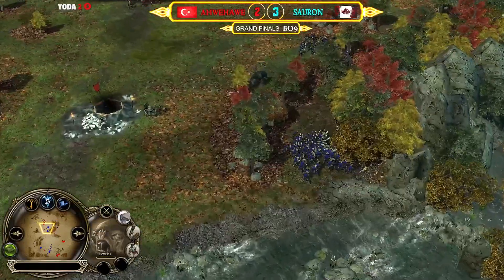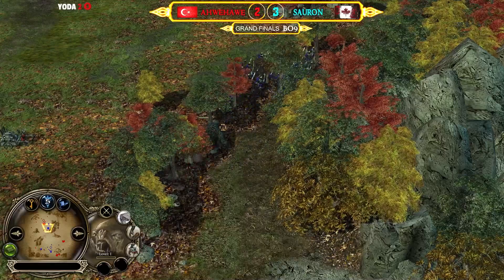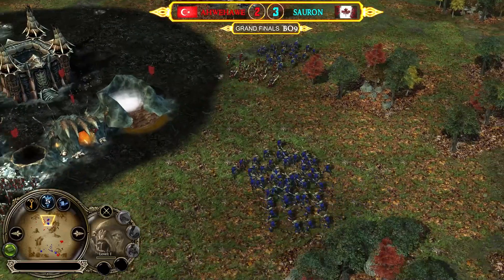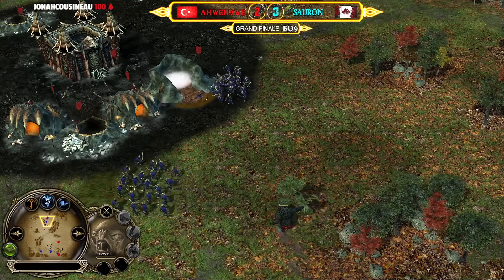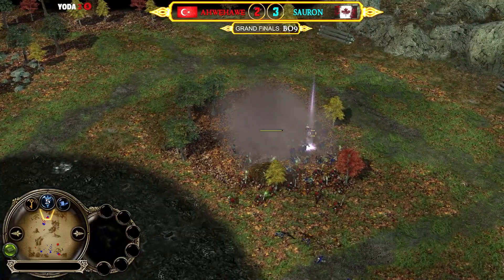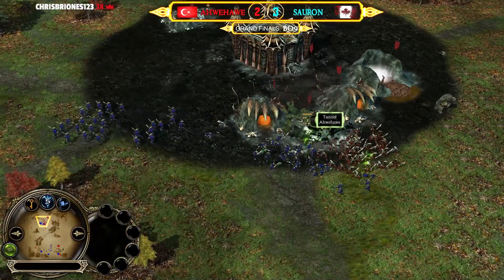Cave trolls are on the field now. Pick up a tree — troll with the red pants, pick up a tree and bully them! A tree gives you splash damage and the opportunity to hit multiple units at the same time. A big commitment on this tunnel too — Sauron is doing great work with the goblins, and there's also a counter-attack.